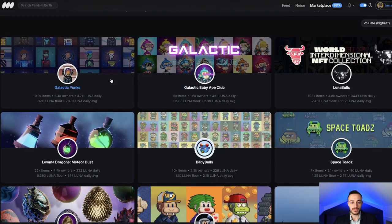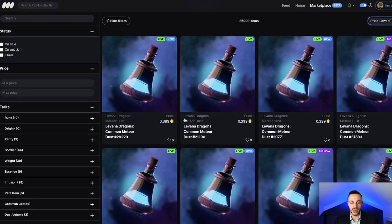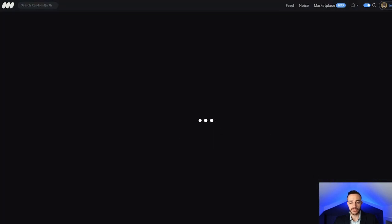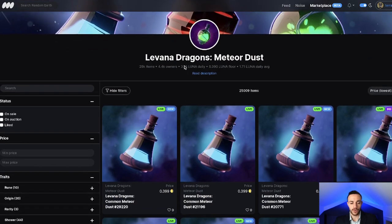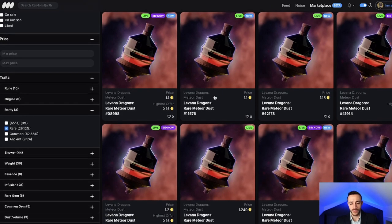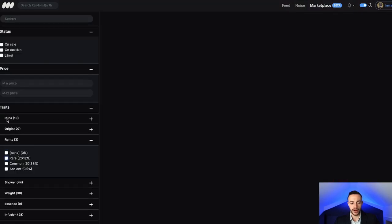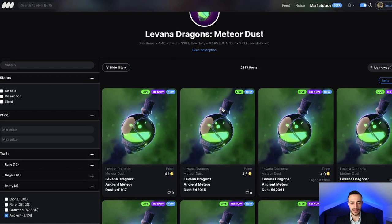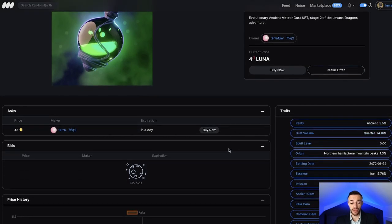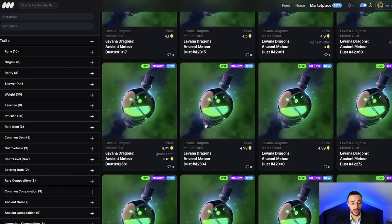But if we go to the marketplace and look at Levana Meteor Dust floor prices — the floor price for common is now 0.4 luna; last week it was 0.08 to 0.1. People just keep sweeping the floor of this common dust, which has 8 spirit level on average. So this has gone up like 4x in a week. Now if we look at the rare dust, the floor is 1.1 luna, and this has gone up as well — though it hasn't gone up as much. It's actually a better deal. The common is the most expensive relative to spirit level. Rare is a little better of a deal, and ancient is really the best deal with the amount you pay per spirit level. But these ancient dusts with zero spirit level — these are from people who won the minigame — are selling for like 3 to 5 luna. So it's getting very expensive very quickly.